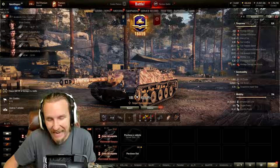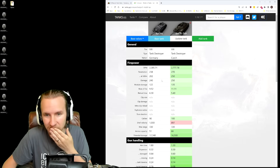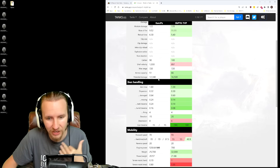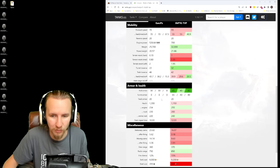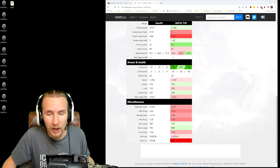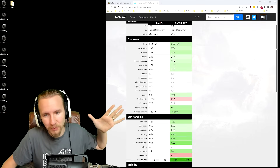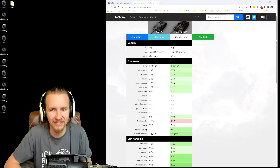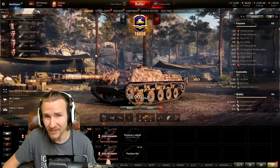The Kanonen Jagdpanzer with the 90 millimeter is laughable when you compare it to the latest TVP 100. Look at the differences in firepower, pen, alpha damage, and gun handling. Sure, the Kanonen Jagdpanzer has a little bit of mobility, but the armor and just everything about this vehicle is truly tragic. If this isn't a good example of the difference between 2013 and 2022 World of Tanks, I don't know what is.